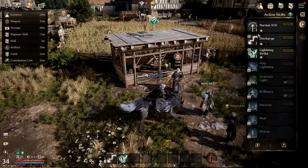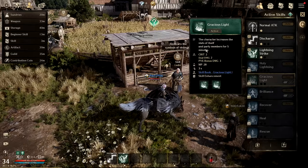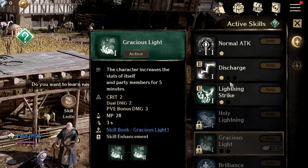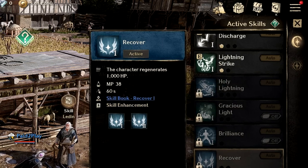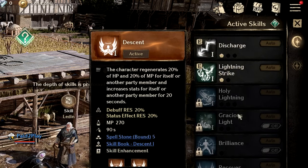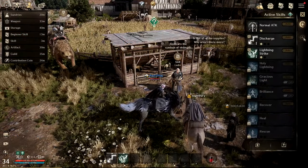In skills, here's what you want to look for. I'm going to get Gracious Light because it buffs me with crit damage in PvE. Look through your skills and see what you want. The blue ones are the nine million gold skills. The purple ones I can't even buy yet, so we're not worrying about them right now. Down below your skills is the passives tab.